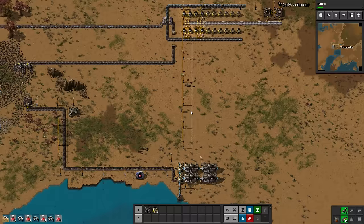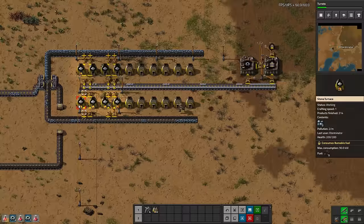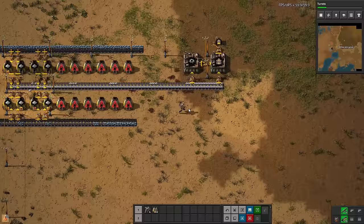We have some very basic belt production set up here from last time, and you can kind of see splitter mechanics in use here with actual items, which hopefully gives a better idea of how they work. As we continue through I will explain it when I use them, and I did explain the separate lanes of belts here.